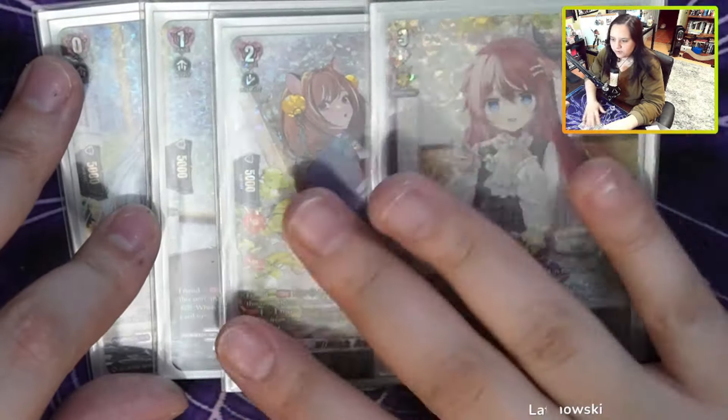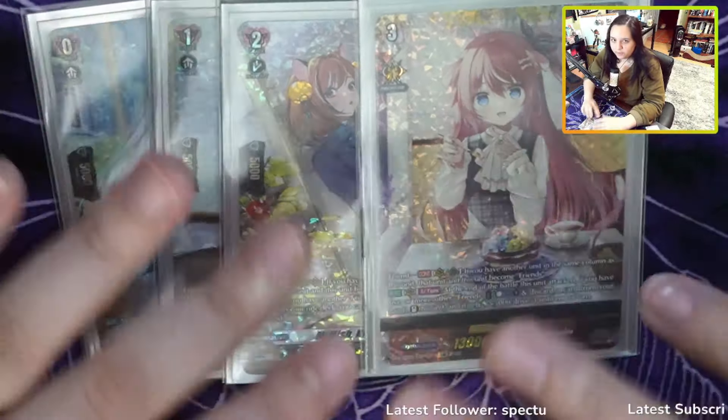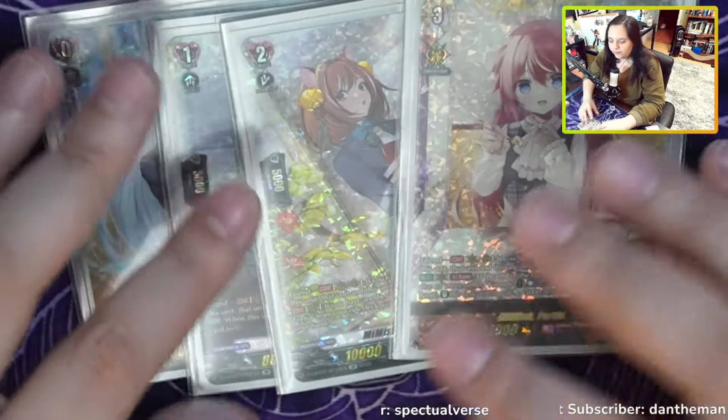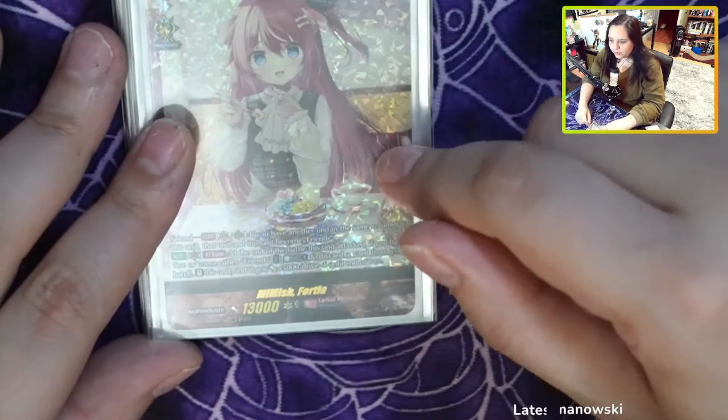We also run the Kyrie ride line in this slot to help keep your hand more solidified. This ride line just makes it so you don't whiff or brick as hard, and I like that more. And then of course we have Fortia, which is the main vanguard.